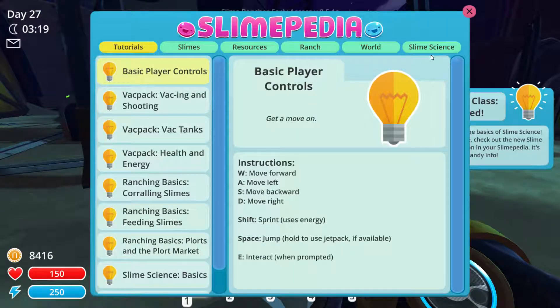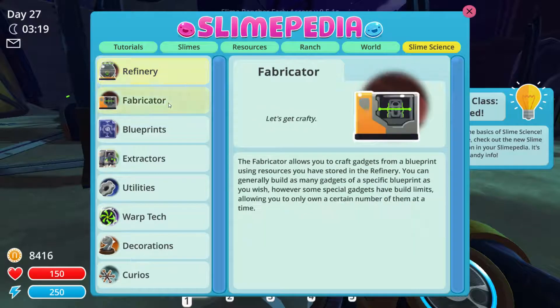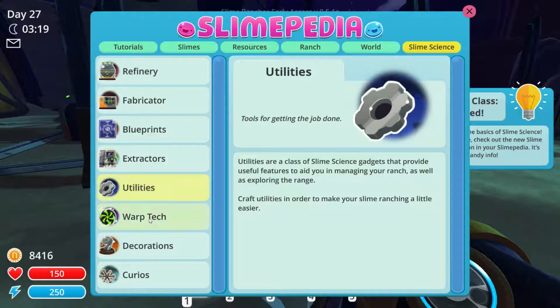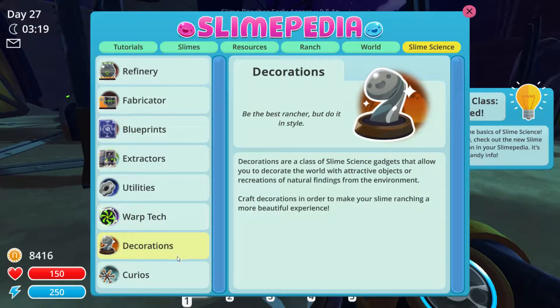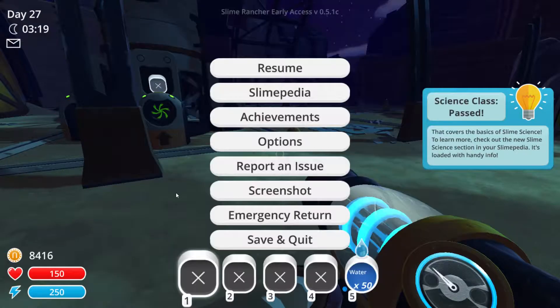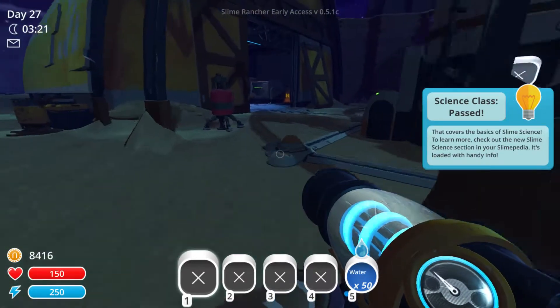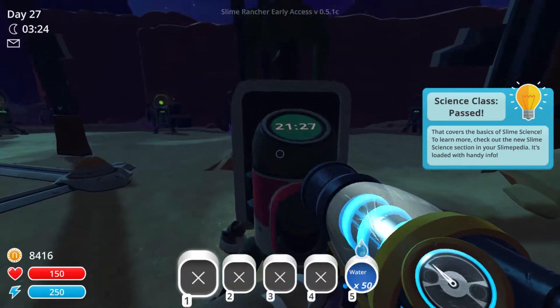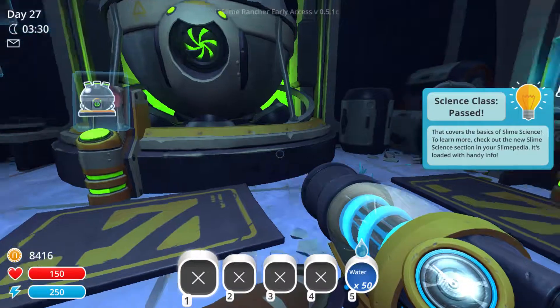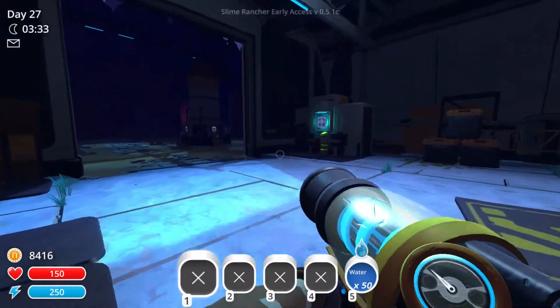Slime science: finery, fabricator, blueprints, extractors. Extractors are a special class of slime science gadgets that are essential for building all other types of gadgets. I also got extractor utilities, warp tech, and curios. I'm gonna need some more pink plorts to build some stuff. It'll be 20 minutes until my extractors are done, and I gotta buy more blueprints.